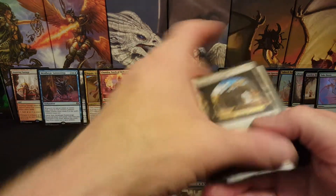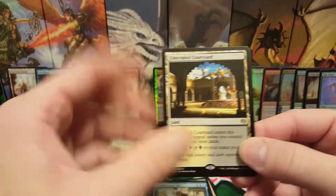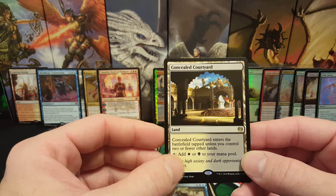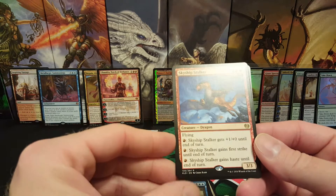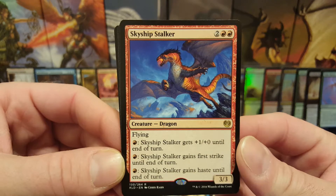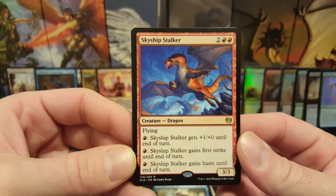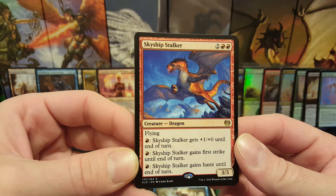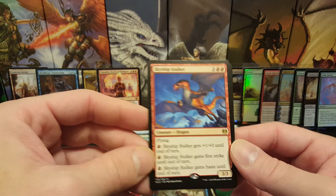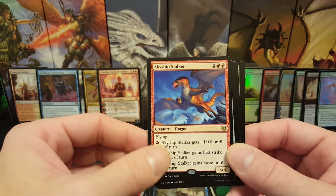So, let's take a look at our cards for today. We've got Concealed Courtyard, which comes into play tapped unless you have two or fewer other lands — you can tap to get a white or a black. Skyship Stalker for two red and two generic: Flying, for one red you get plus one, plus one until end of turn, for one red you get First Strike, and for one red you get Haste. I wonder if anyone's used this guy with Quintorius from Dominaria, who gives First Strikers Double Strike. That'd be pretty cool, maybe I'll try that.